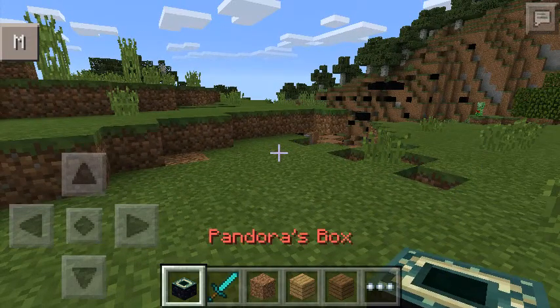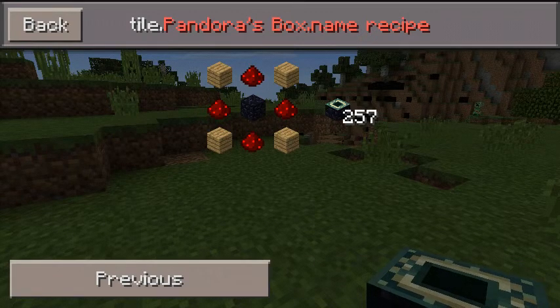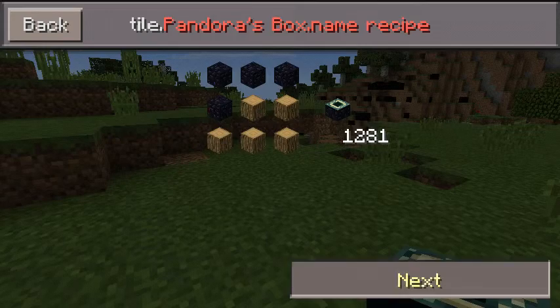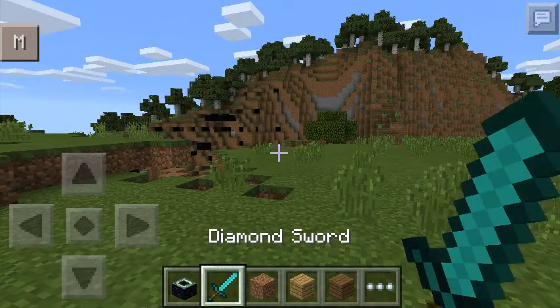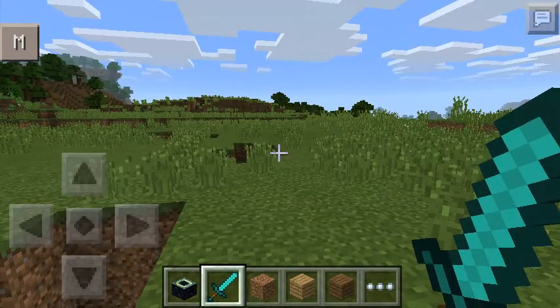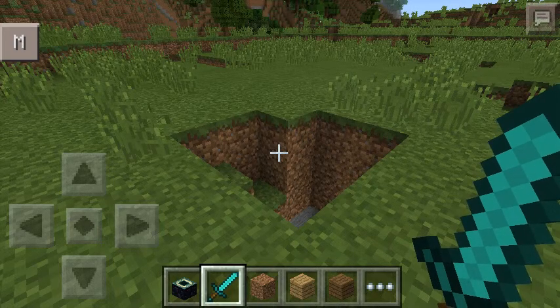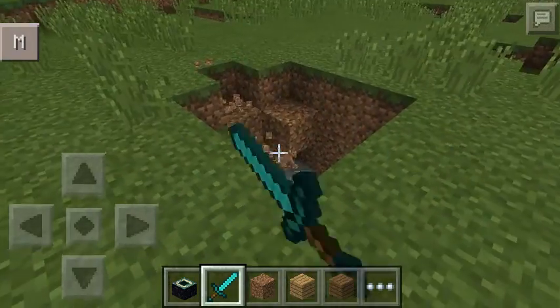This was a simple mod. You can craft the Pandora's Box as you saw — there are two recipes, depending on which one you wanna craft. Basically that's it for this little mod. If you like what you see, you have the download link provided in the description box down below, so you guys can try it out yourselves. Let's see what kind of luck you guys have.